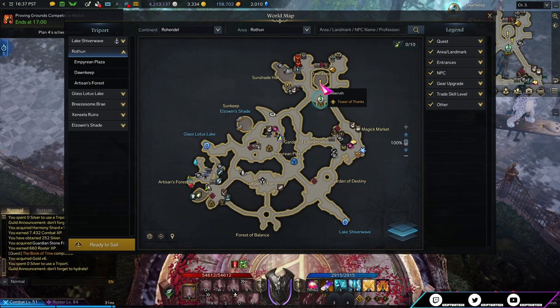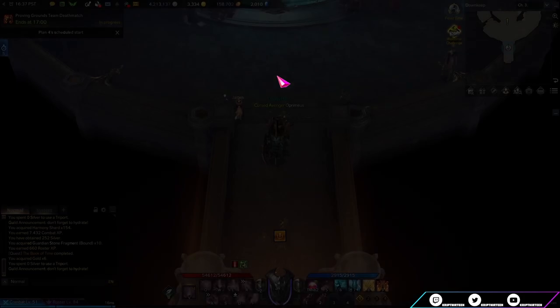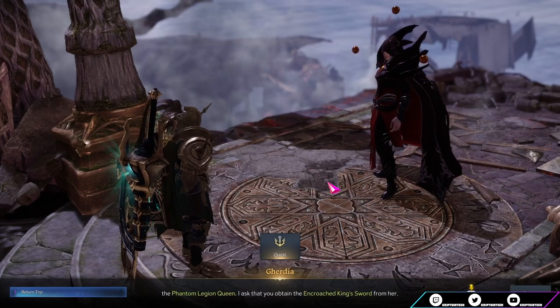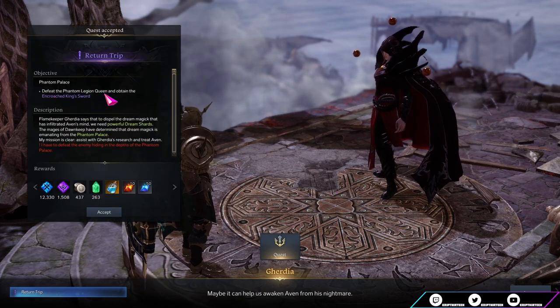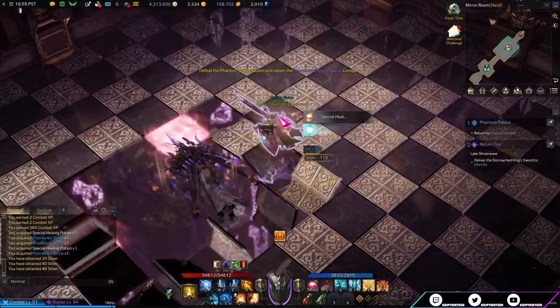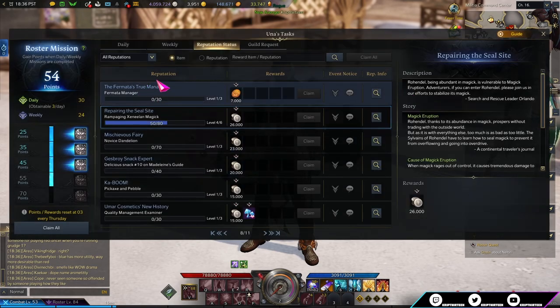Once you finish all those quests, a new quest pops up in Rothen on the north side of the map inside a building. Talk to that NPC and complete it, then you finally unlock the Return Trip quest by talking to Gurdia in Lake Shiverware. To complete it you'll have to redo the Phantom Palace, though you don't have to go all the way to the end — you can use the hard mode version for extra adventure tome completion. This quest chain also rewards you with a letter that grants a merchant upgrade for your stronghold.